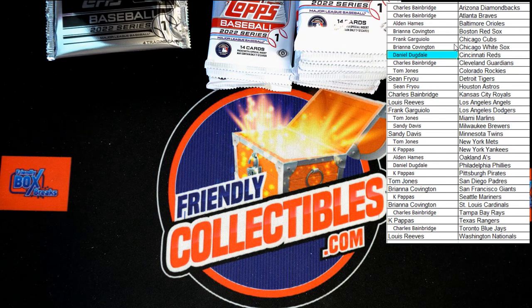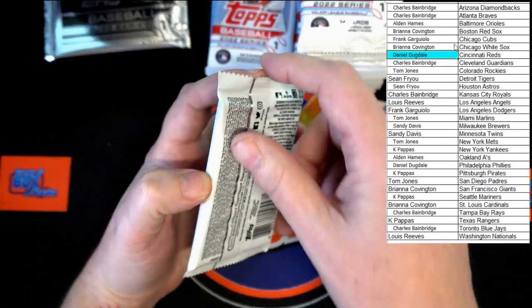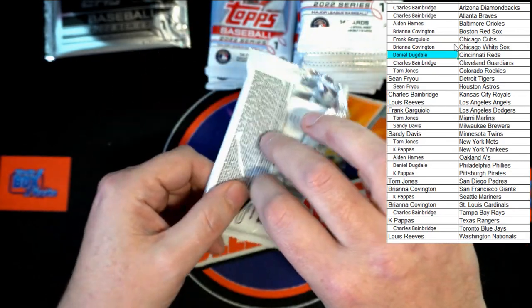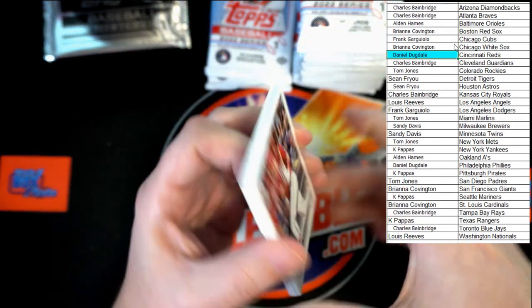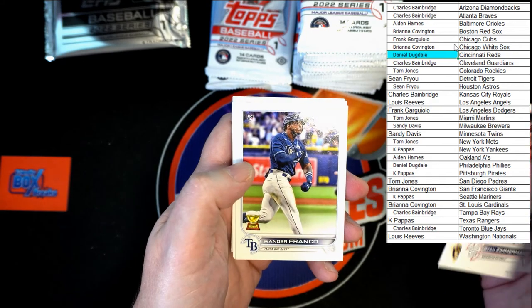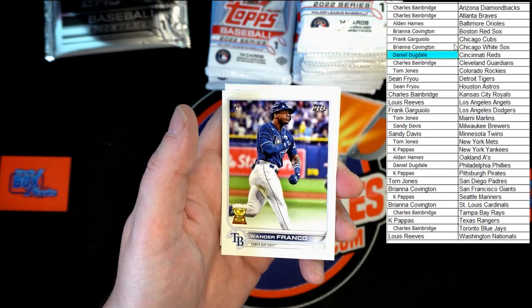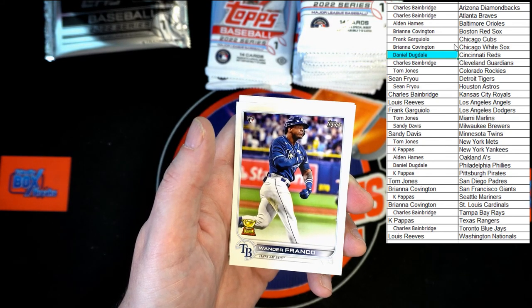We have one glove — I could do the Michael Jackson thing but I'm not going to. It's not bedazzled up enough to really do the one glove. Zimmerman, Burns. Little Wander Franco — that is going to Charles B. Very nice, congratulations Charles.